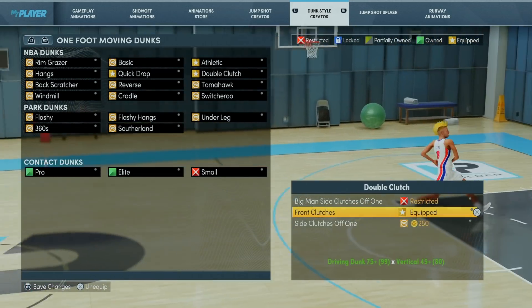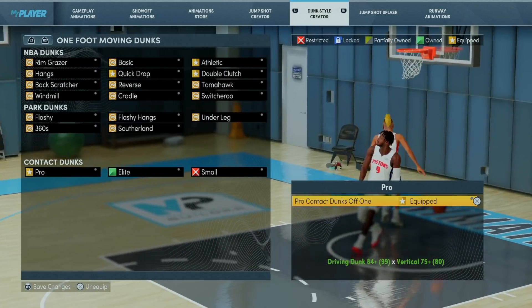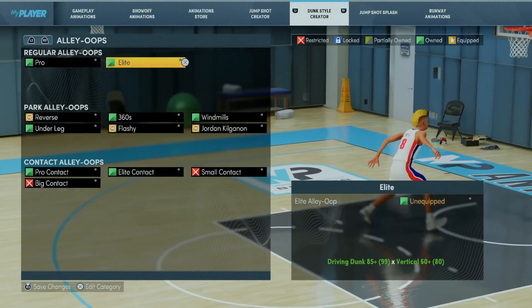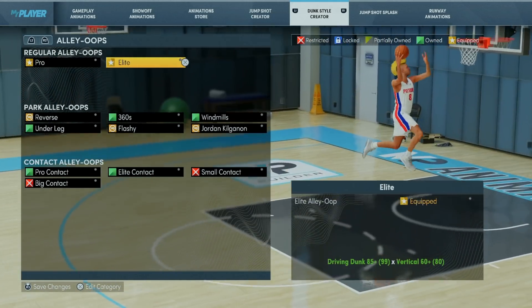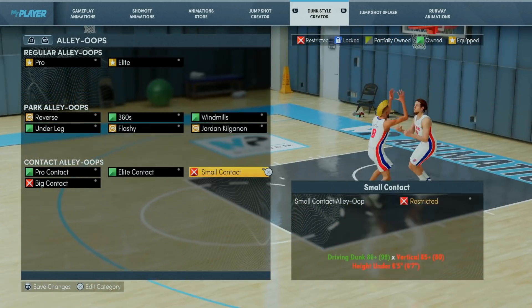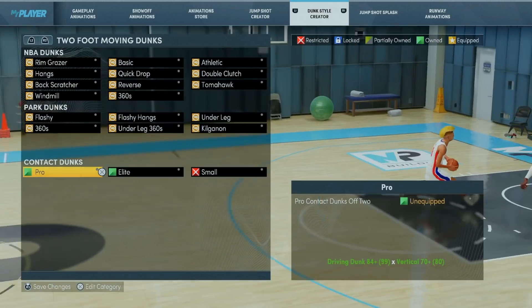The third break point will be somewhere between 84 and 86 depending on your preference. At 84 you unlock the pro contact dunk packages, which will increase the number of posters you get significantly. At 85 you unlock the elite alley-oops, and at 86 limitless takeoff becomes one point cheaper — also great to target. For shorter players, at an 86 rating you'll unlock the small contact packages, which is great but only if you're willing to invest in the high vertical requirement.